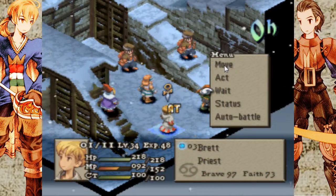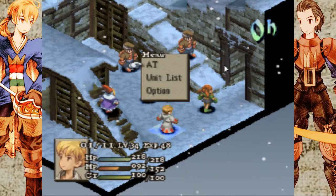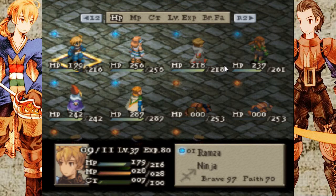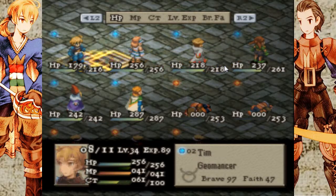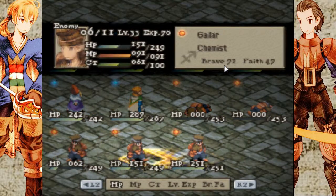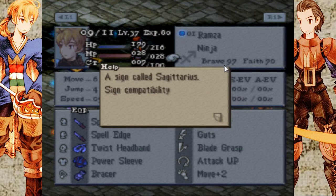The other thing I haven't explained yet is zodiac compatibility. For that I have to kind of stop doing stuff for a moment. Basically, every character - you can see under their name and their class - they have a little sign, and that's their zodiac sign. If you examine their sign, see it says Sagittarius.